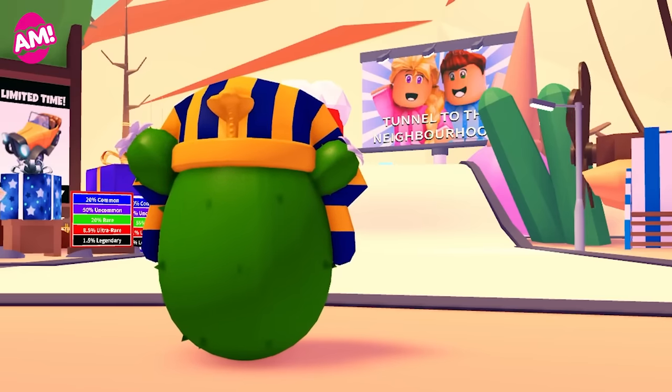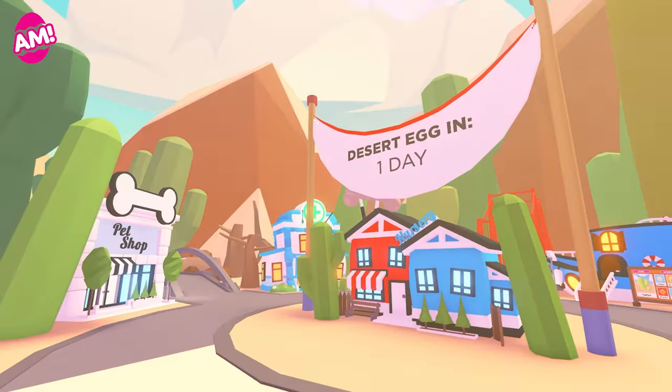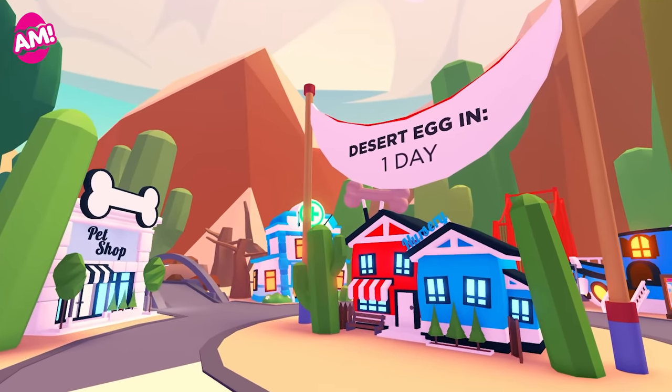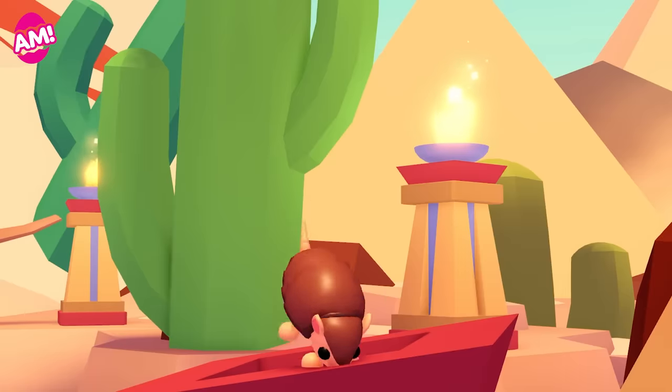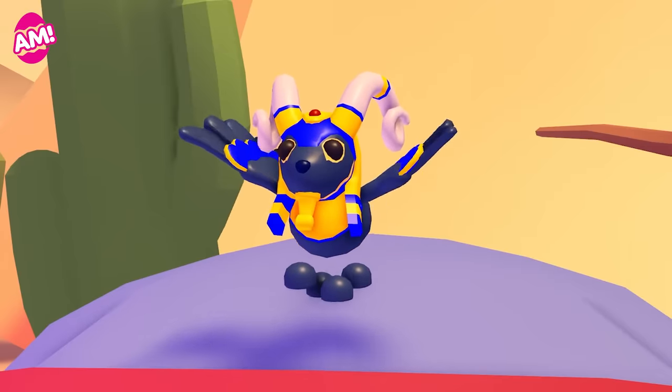Watch to the end to find out how to win a royal desert egg. The desert egg update is tomorrow in Adopt Me. There are 12 new pets for you to hatch and raise, from a common armadillo all the way up to the legendary cryo sphinx.